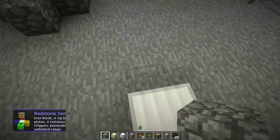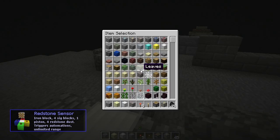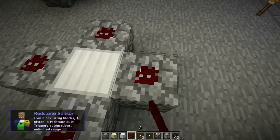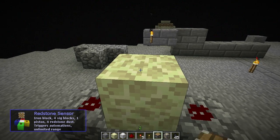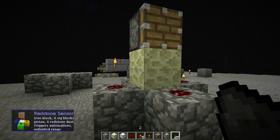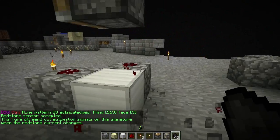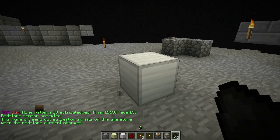To build a redstone sensor, you need an iron block in the middle. You place the four signature blocks all the way around it on the four cardinal points, then you add redstone. You can have any block of your choice as the keystone — right-click to activate it. You can then destroy any of these blocks and the redstone sensor will continue to persist until the core block is destroyed.